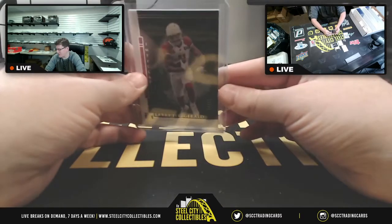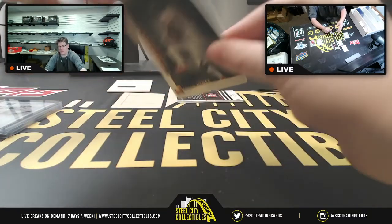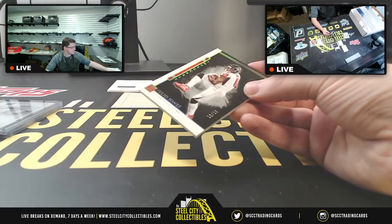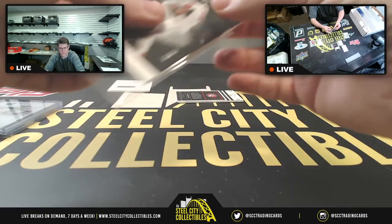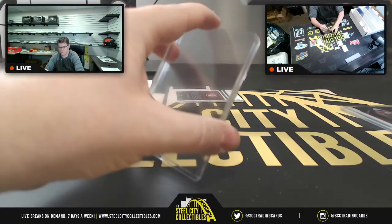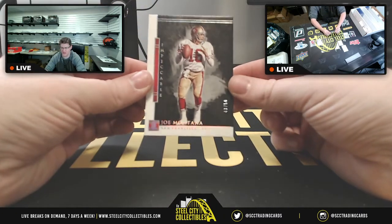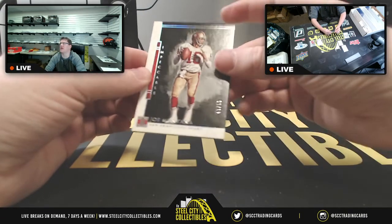75 of 75 on that one — five, Thomas. ATL Julio, 10 of 10 — going to zero, which is Derrick. And a San Francisco card, 43 of 53, for Patrick.